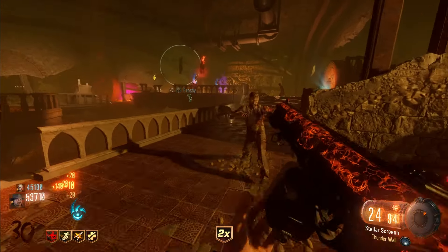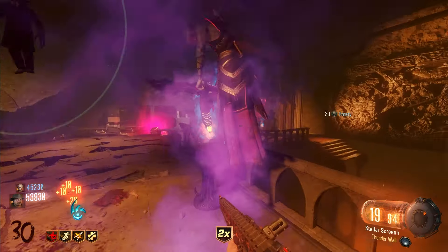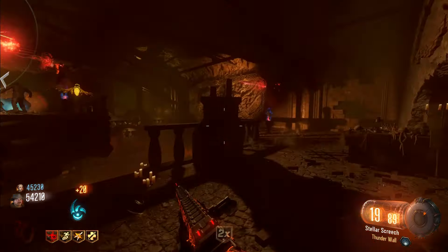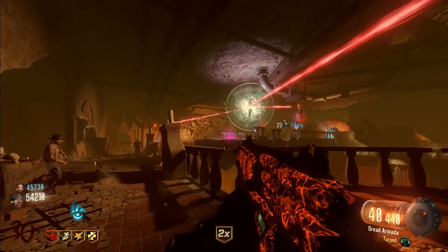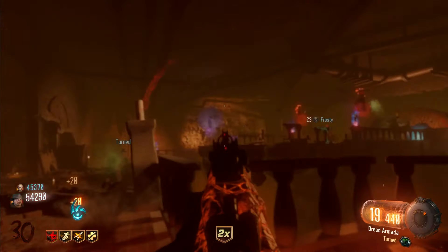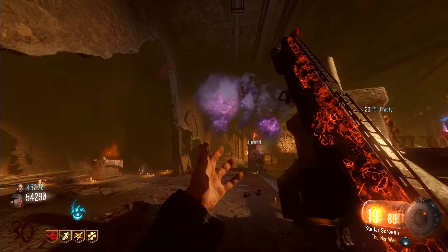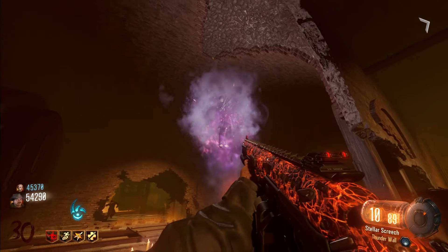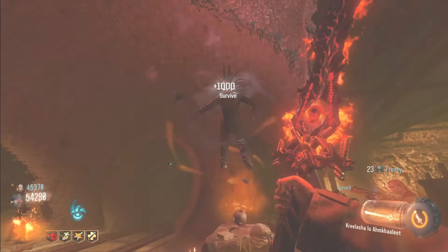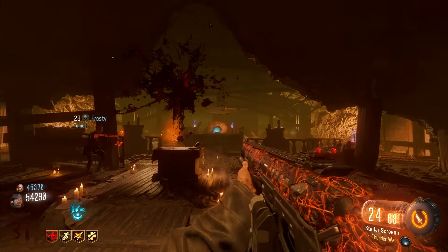So of course Shadows of Evil, The Giant, Gorod Krovi, Revelations, Der Eisendrache, Zetsubo — you get the picture. Round 25 on all of these. I'm basically going to go through and show you the important stuff, walk through my strategy. I'm going to give you kind of a walkthrough of what I do on a game of zombies. Commentary is done over the top of it afterwards, not during. I had a lot of fun making this, so let's get right into it.